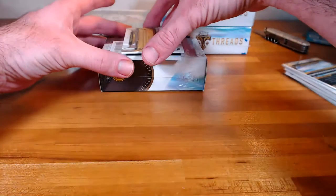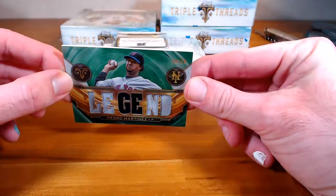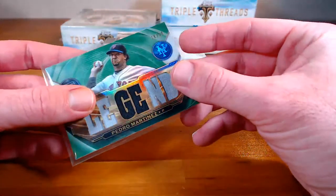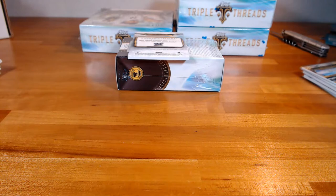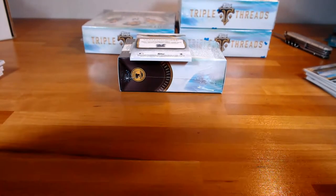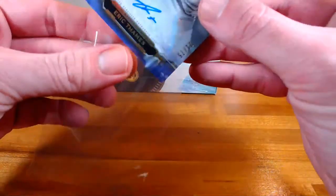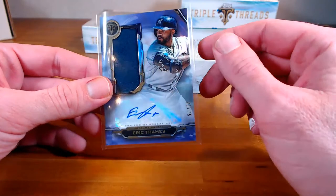Our hits — let's do our relic first. It's Pedro Martinez for the Mets, that one is 18 out of 18, emerald, going to Chad. And our auto — that's another jumbo relic, purple for the Brewers: Eric Thames, out of 75. I feel like we pulled him out of triple threads last year — almost the same card. That one's going to Brandon.